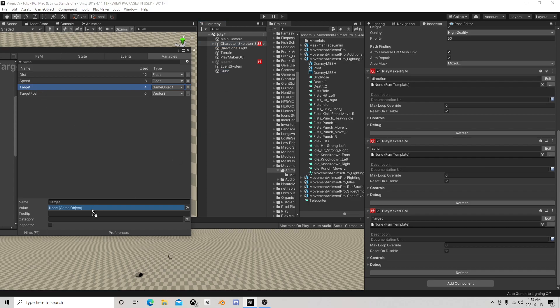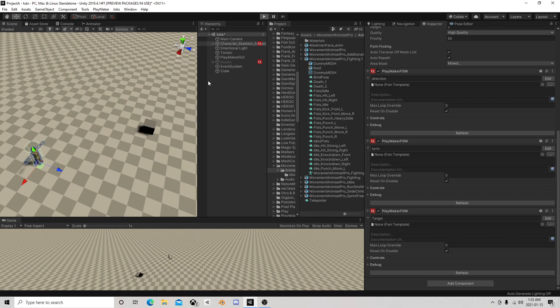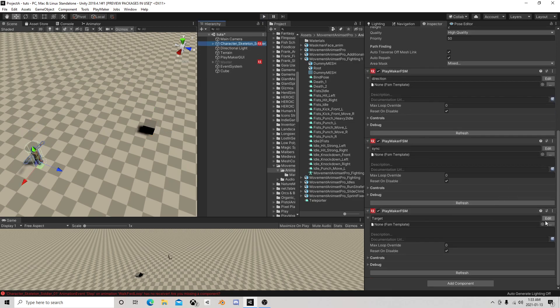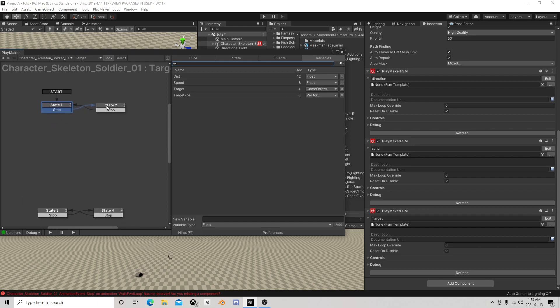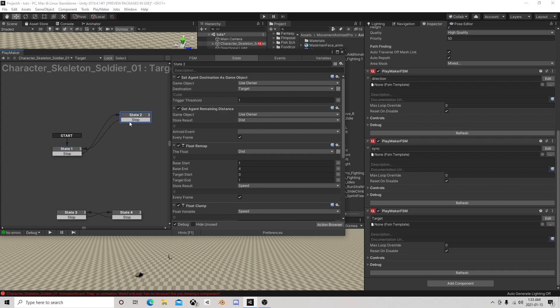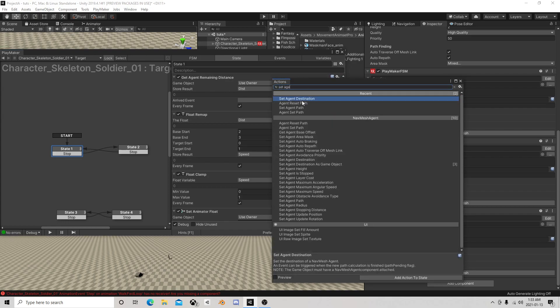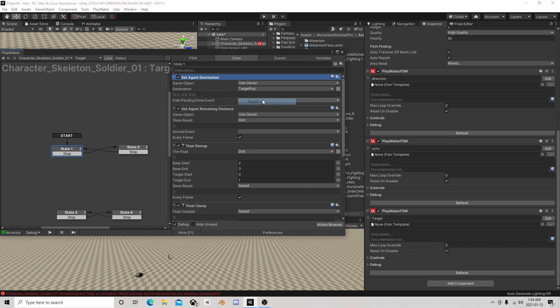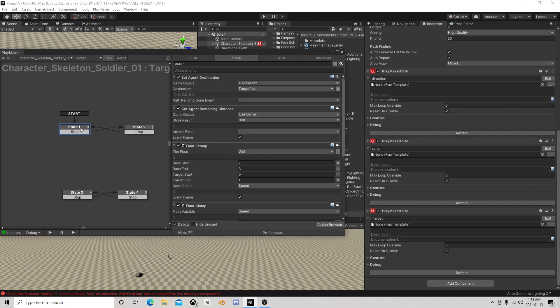Now the only differences are those clamps and the fact I made the target a variable. If we play now he's just walking, not running anymore - he's just going to walk to the target, which works pretty good for a wandering phase. For wandering, we're probably not going to use a game object as a target. We'll use a vector instead and call it 'target position'.